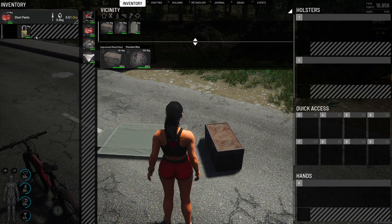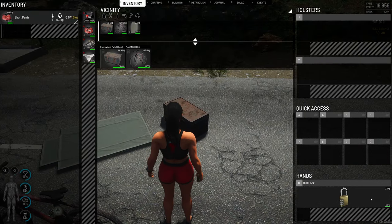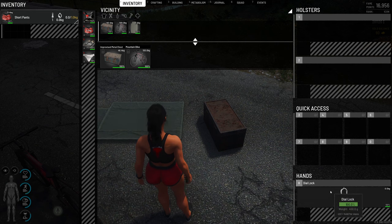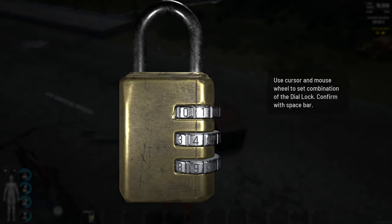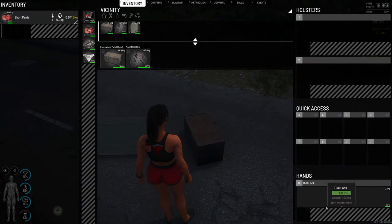You have to guess the combination if you want to open it, which I think Scum really needed. Lock picking can easily be abused by macros and stuff like that, and I haven't really seen any updates to make that more balanced. So I'm glad this exists — players can have much more security in their bases and belongings. To set the combination, you just right-click it, set combination, then hover over which one you want to set. We'll just do one, two, three, and then spacebar to confirm. And we have a combination set on this lock.